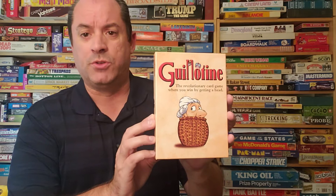Hello everybody, my name is Jamie and I am the Board Game Man, but today we're not going to look at a board game — we're going to look at a card game from 1998 where heads are going to roll. It is the card game called Guillotine by Wizard Games. It's two to five players, and the object of the game is to get as many points as you can.